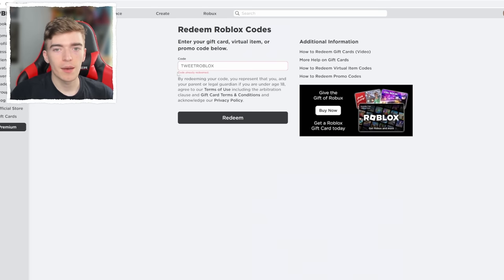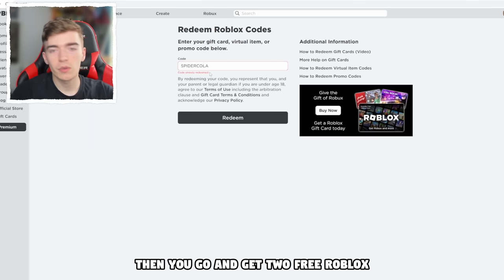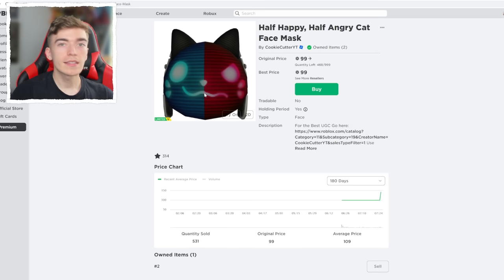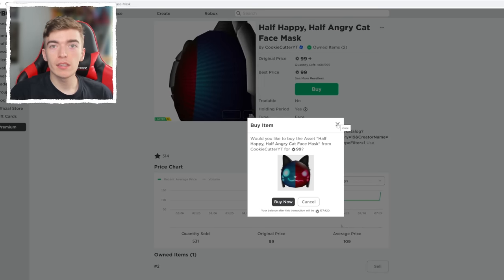But if you go and redeem the TweetRoblox code at roblox.com/redeem, it will say 'code redeemed' and you get a free item that works on your Roblox avatar in every game. If you want another code, use Spider Cola — press the redeem button. I've already redeemed both of these, so it would say 'code already redeemed,' but if you haven't got these you get two free Roblox avatar items. I also saw some pretty cool UGC items — the link to buy them is in the description, and you could buy these and sell them for more in the future.